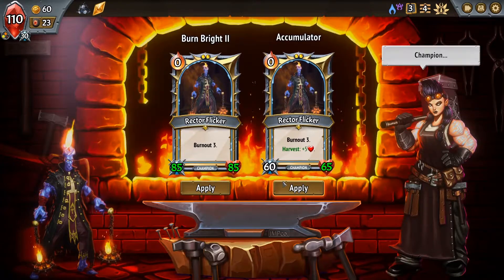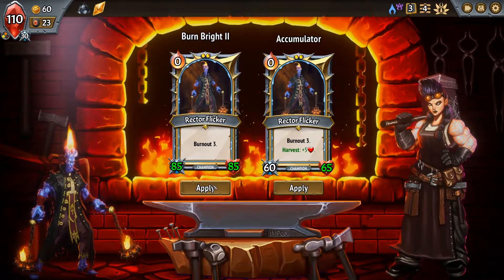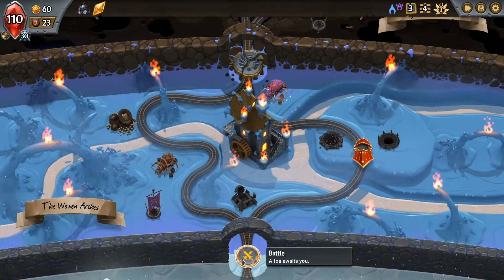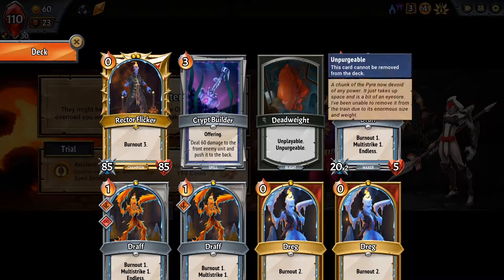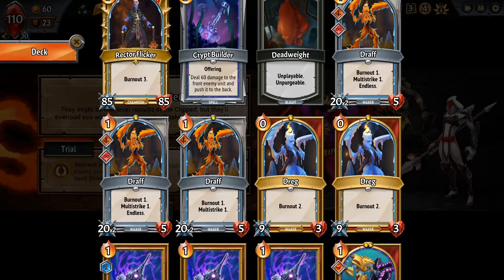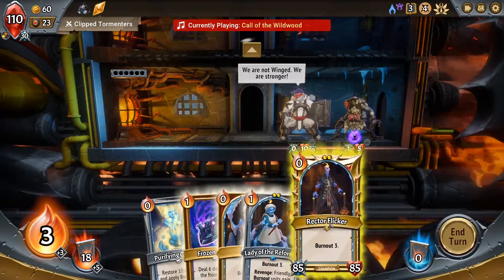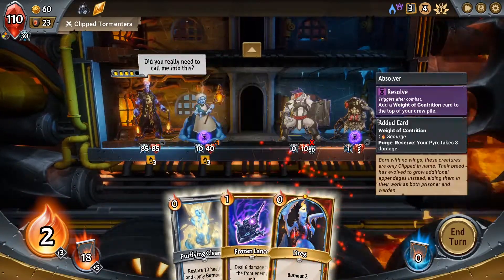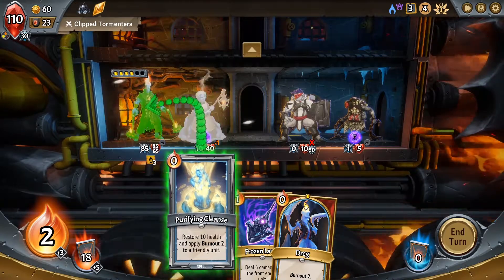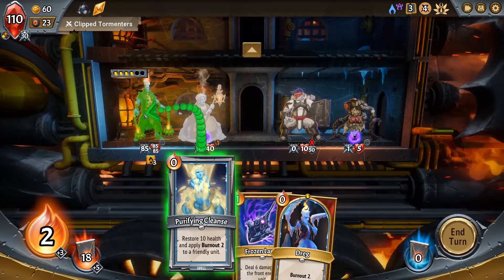I will continue to go down this path making you a strong young lad. Thank you, Mr. Rector Flicker. We have quite a few cards that actually deal damage, so I don't think I want this spell shield. 150 coins is amazing, but if it costs us quite a bit of Pyre health, then is it worth it? Not particularly. So we're gonna throw you out there in front. We should almost always have that combo, and we put a draft there as well. We will apply some extra Burnout to whichever one has less — more important on you. Frozen Lance, and not worried about Dreg.